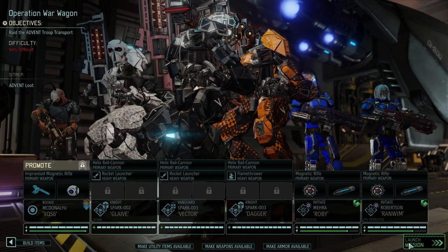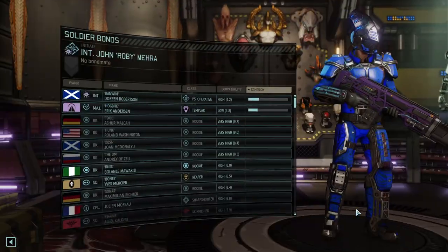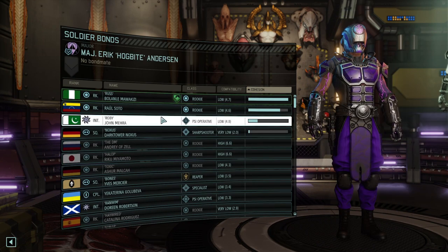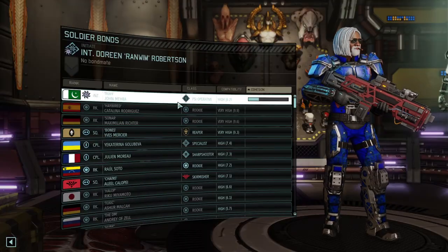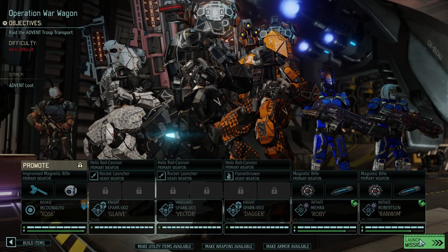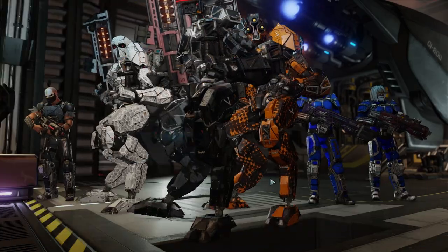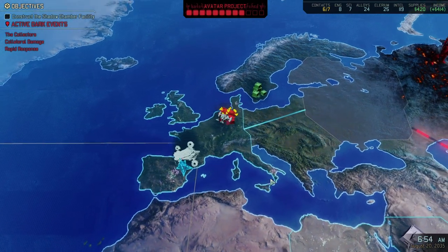It says very difficult, which tells me there is probably a chosen within the map. They cannot bond yet, though they do have high cohesion, so maybe we can bond them after the mission. Anyway, that's the team we're taking into the next mission — off we go, let's jump right into the action.